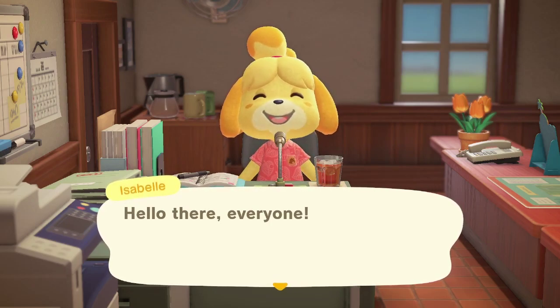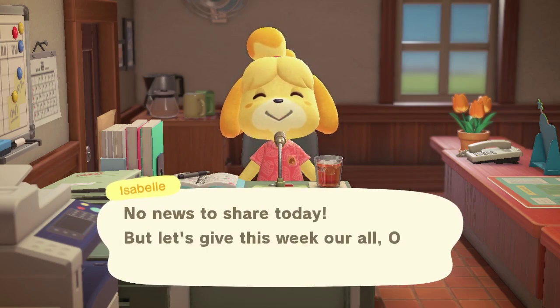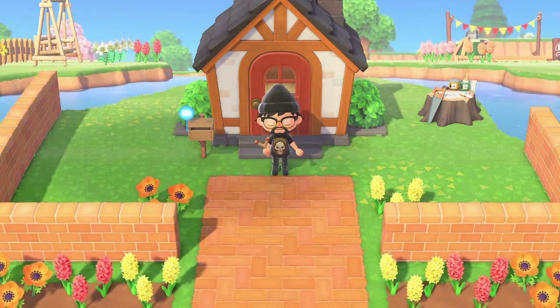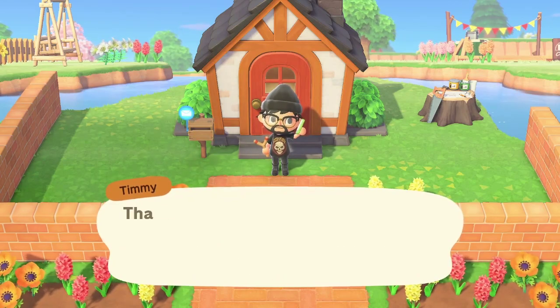Hello YouTube, welcome back to another episode of Animal Crossing. Right now on the Anthill it's 1:40 PM on Monday April 6th, 2020. No news to share today but let's give this week our all. That was Isabel signing off — a nice quick one. I've done a lot off-camera: moved some things around, built this path, sold a couple things. We're gonna do a little bit more work in this video so we can keep our island looking nice.